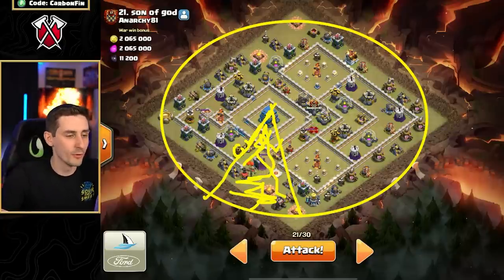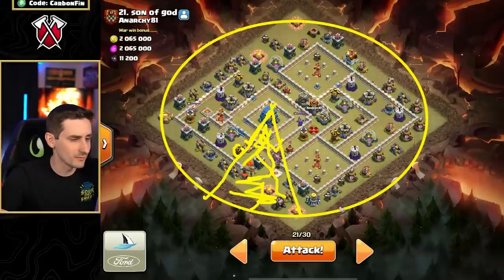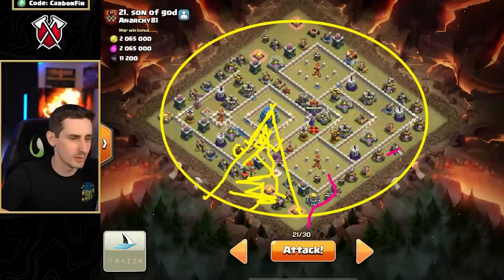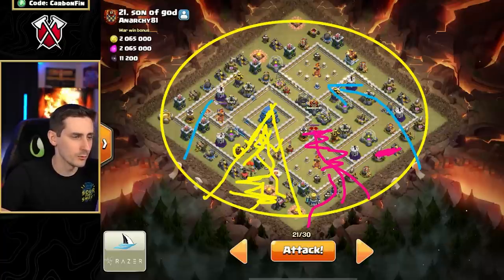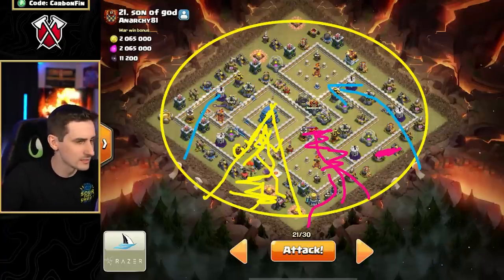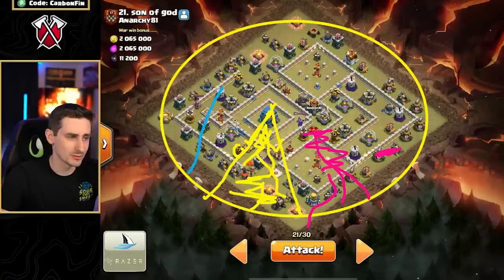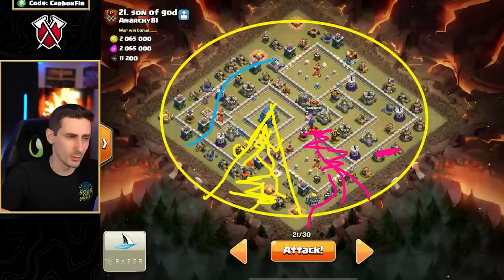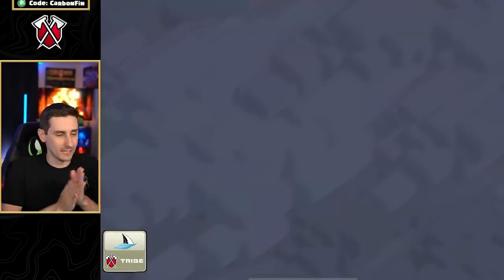Now we need to send our heroes — king and queen — to go for the enemy queen. We need to find a way to get the king through here, wall break, maybe use a wizard or baby dragon to funnel, then break through here with our king and queen to take out this section. Then our LaLo will come in one of two directions — either this way or this way — depending on what value my heroes get. I'm thinking probably my LaLo will follow this direction because there's a lot more defenses here, and I'd rather use warden ability through more defenses.